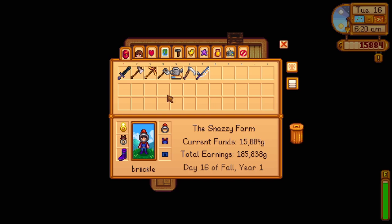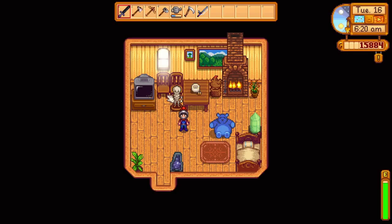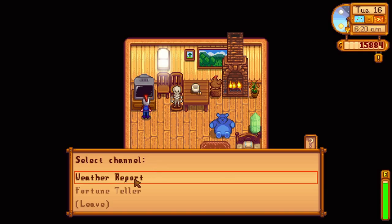For the grange display, I was told to use a diamond, egg mayo, ancient fruit, starfruit, stonefish, fairy rose, Autumn's Bounty, and then my best veggie. We're going to do that. I'm actually going to start with that so I don't forget, and I'm pretty sure today is the fair.